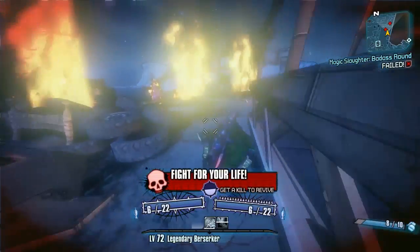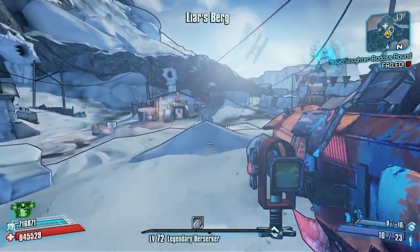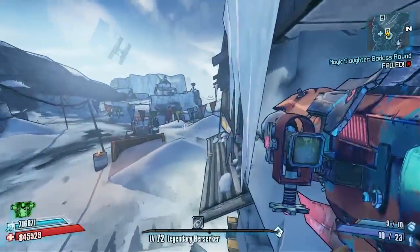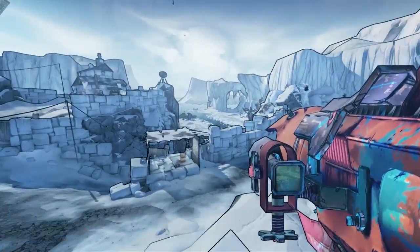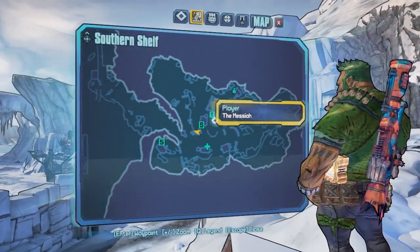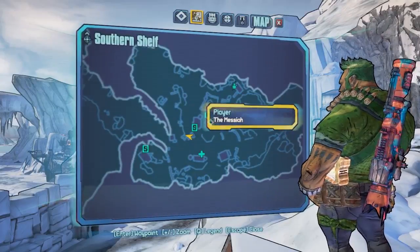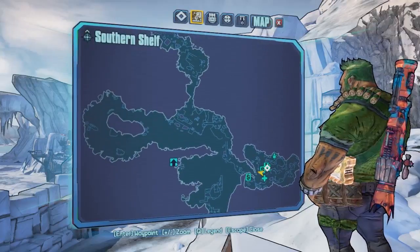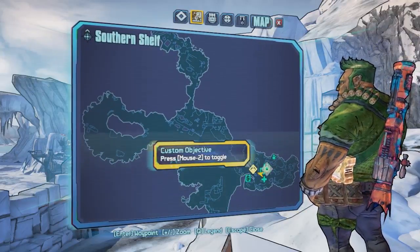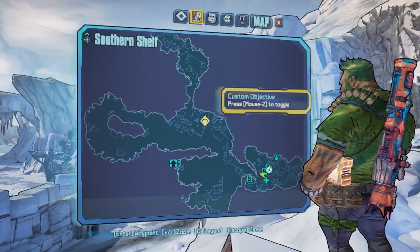We'll start the guide off right now showing you where you actually start from when you spawn into this map, where you've got to go, a little bit of an explanation of the setup, and then we'll get on with making this thing much quicker. This is where you spawn into Southern Shelf in Liarsberg — very early on in the game. We've already done a guide on Boom Boom, who is just down there, and this involves running past Boom Boom to get to Captain Flint.